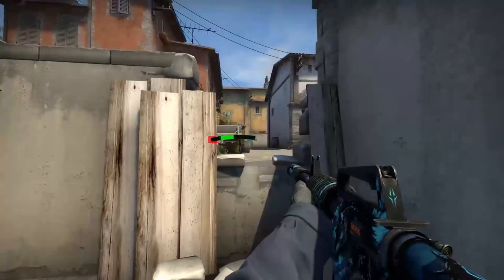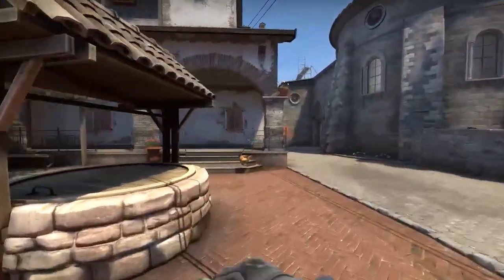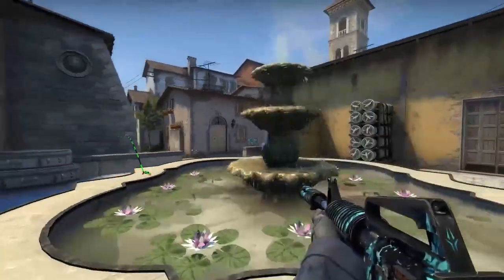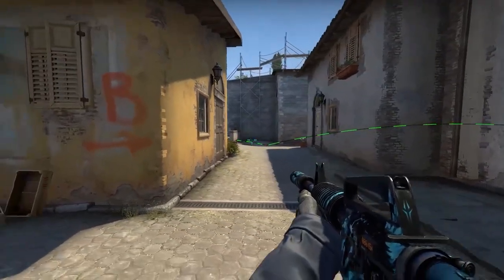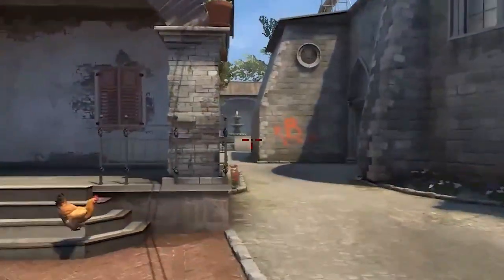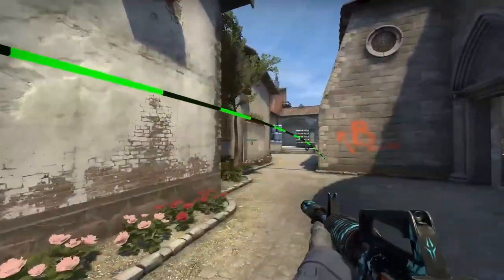While at the pit, you can throw the smoke by right-clicking at the stone here and looking under the smoke without enemies seeing you. Going into A side after rotating, you can throw this flashbang to flash enemies without flashing your teammates and yourself by throwing the flashbang on the walkway behind the church building.